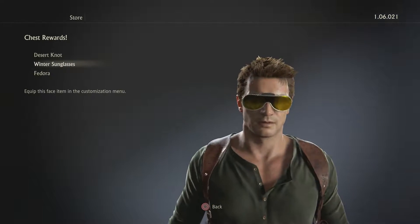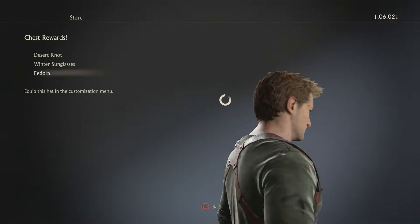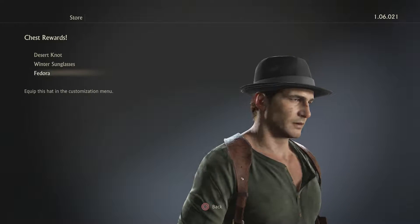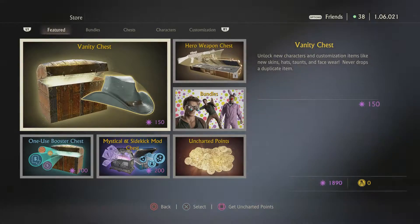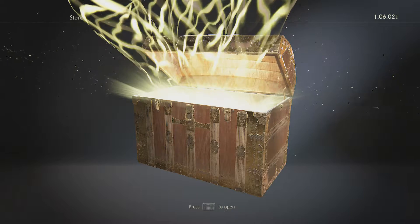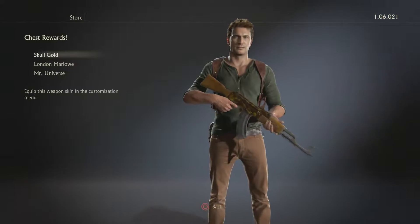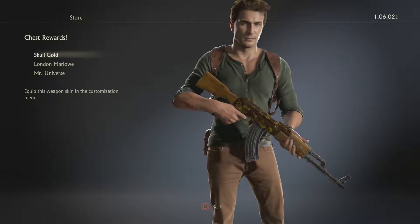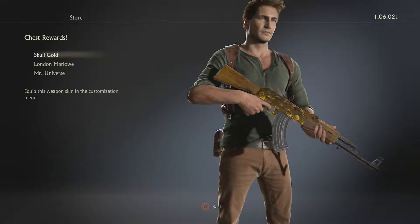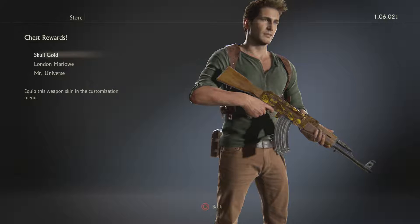Winter sunglasses, cool. Got a fedora — oh man, Drake's gotta wear that fedora. Skull gold — that's kind of cool looking because it's got like skulls on it but it's gold. It honestly looks better than the regular gold that you get for pre-order.